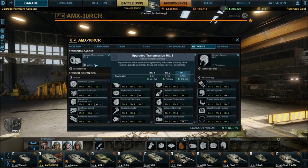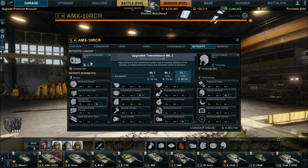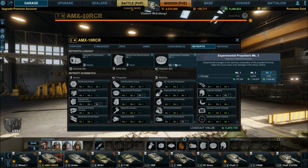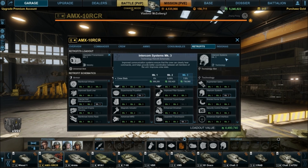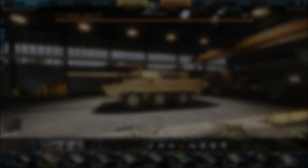Let's look at the retrofits I've got. Upgrading the transmission gives better acceleration, because the base acceleration on this thing is pretty bad and you really notice it. Hit points — always recommend hit points. Firepower for damage — if you have high damage, add more damage, you can increase it by a lot. And then crew stats, which boosts reload, view range, and overall crew performance, giving a base boost to everything.